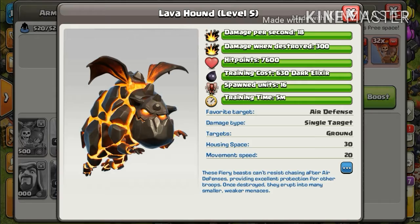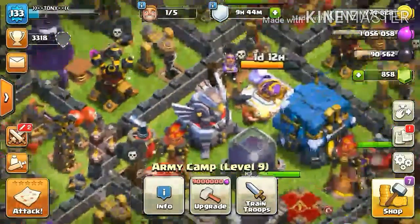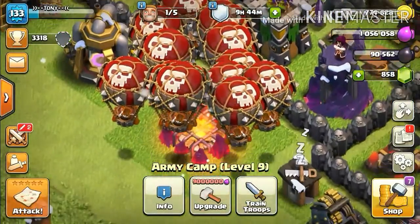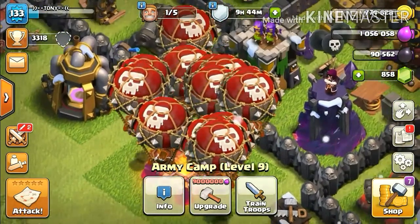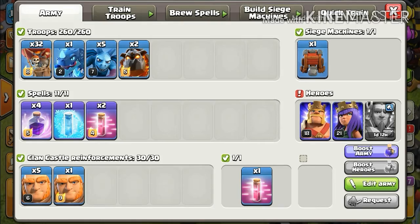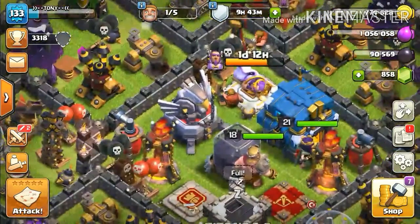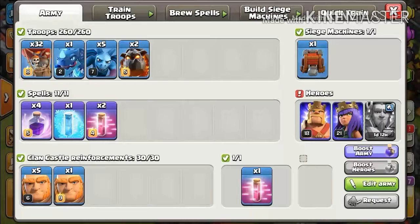The lava hounds and balloons have the main role in the offense. The lava hounds are used to distract the air defenses and other defenses that attack air troops, preventing them from attacking the balloons. The balloon is the main troop — it is used to destroy the defenses in the base. Each one of these troops is very important, and if any one of them is absent your attack will have a very different result.